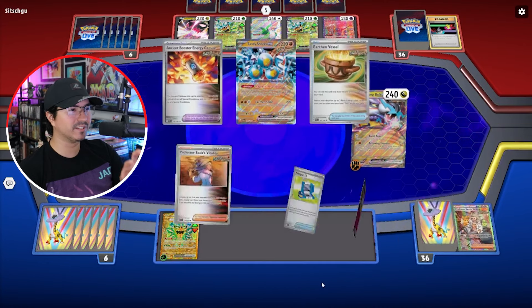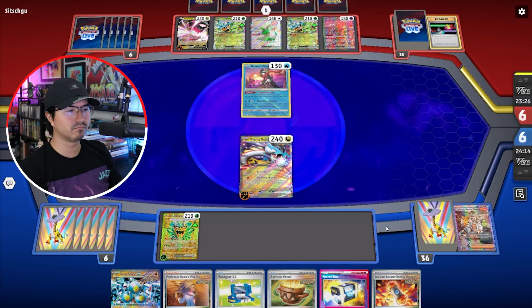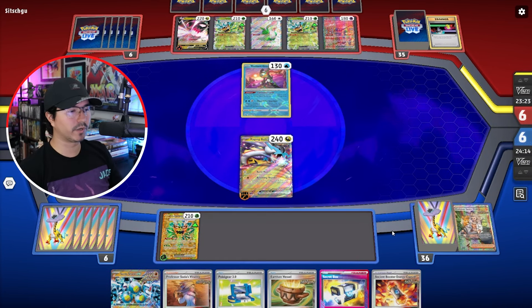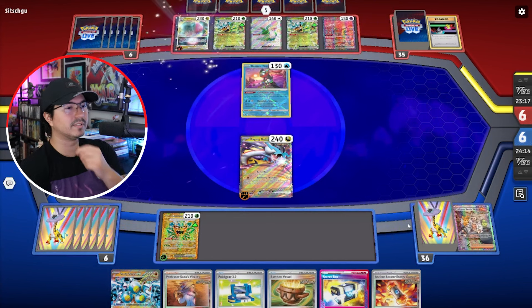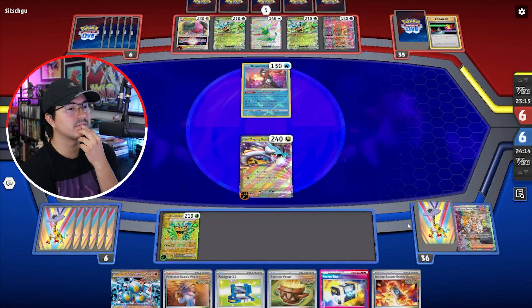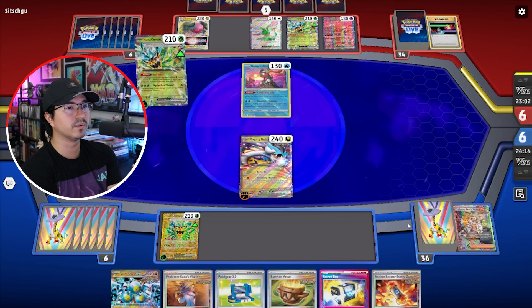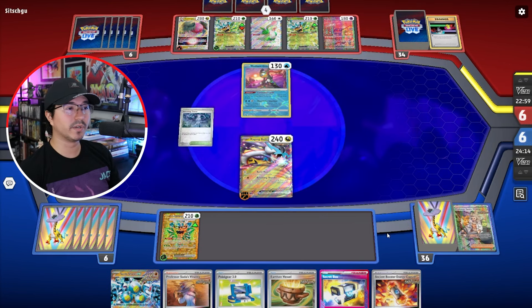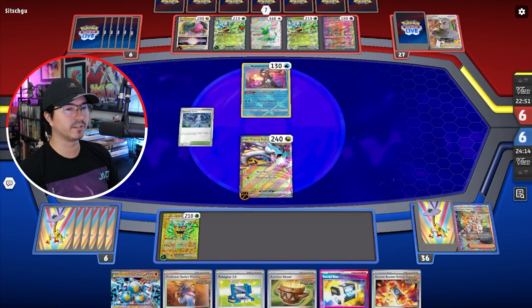I hate that — I really don't like having to discard a Pal Pad and then a Supporter I need. But I believe I run two Pal Pads, so it should be okay for now. I do have another Professor's Vitality and an Earthen Vessel to grab an Electric Energy and a Grass Energy. So if anything, I might use Secret Box to grab a Boss and take out that Regidrago, depending on what he does to me. Jamming Tower — nice. I do have another Stadium I can use, so I'll just put that over it.